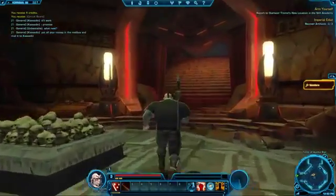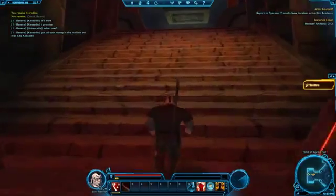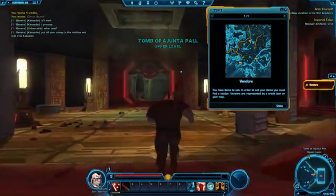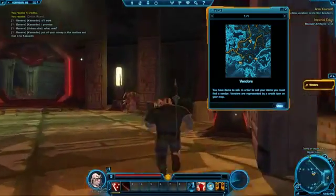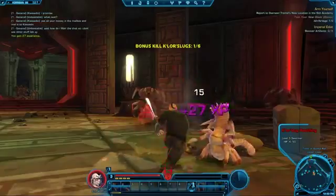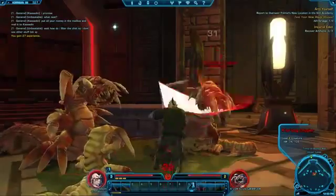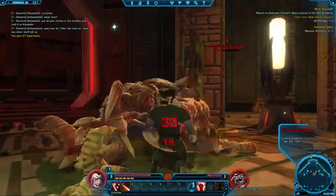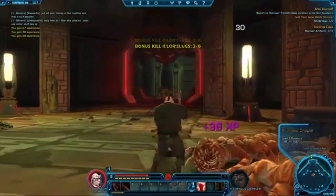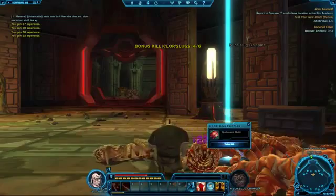Here's one of the other ones — vendors. You have items to sell. In order to sell your items you must find a vendor, represented by credit icons and all that. Stupid hatchling — kill slugs, that's what I'm trying to do. I accidentally switched — didn't mean to do that. Rookie mistake.